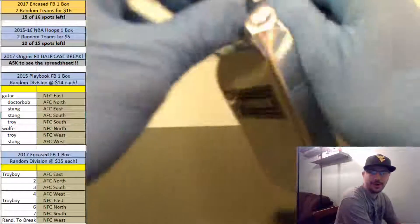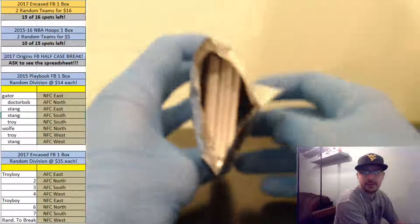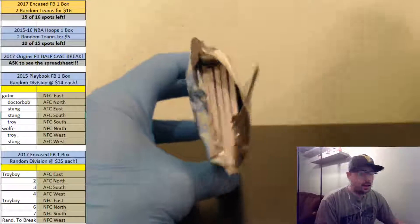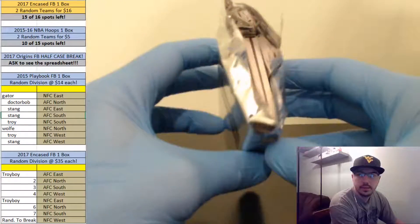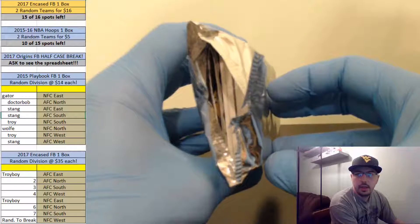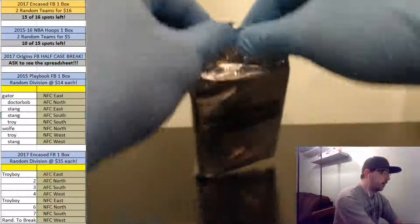There is a base card already in a tin sleeve, which is odd, but there's a base booklet. We got two booklets in here fellas — two booklets! We got four cards. This is a hot pack fellas, two booklets — one memorabilia or auto and the base.